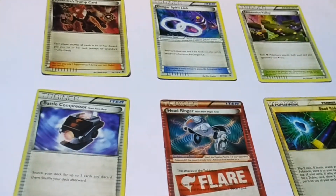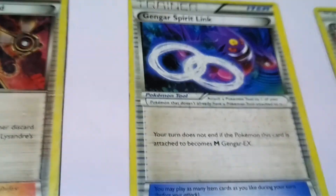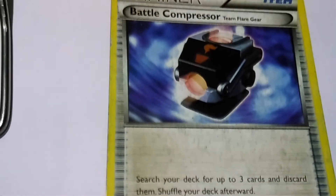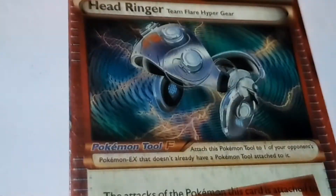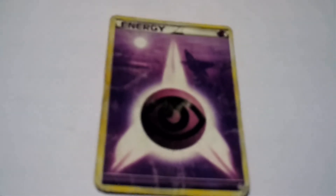Next set is our Trainers set with Supporters and Good Rods. First comes Lysandre's Trump card. Next comes Gengar's Spirit Link. Next is Dimension Valley. The next one is Battle Compressor, which is used to compress the battles of the Pokemon. This is Head Ringer, worn by the people who battle with the Pokemon. This is the Good Rod, which changes the Evil Pokemon to Good Pokemon.